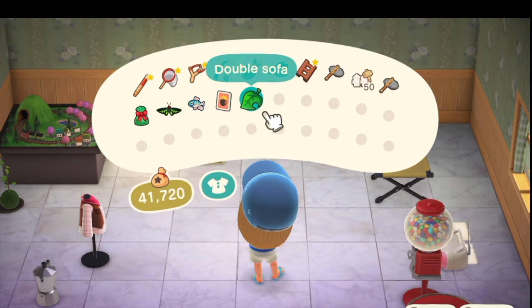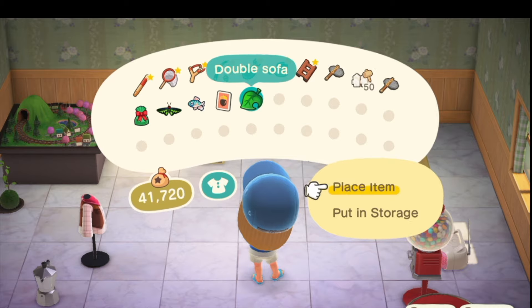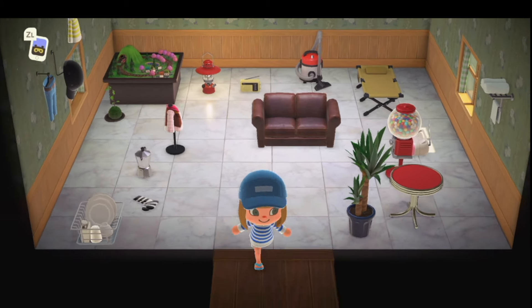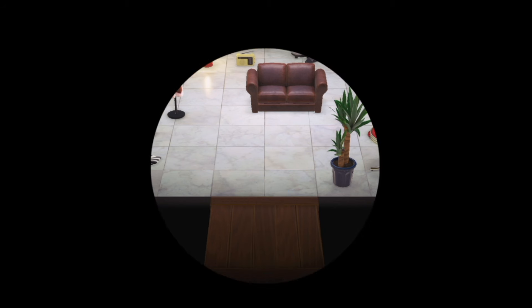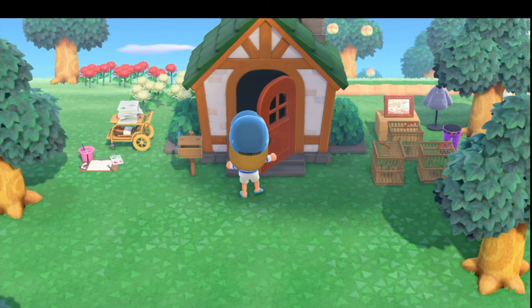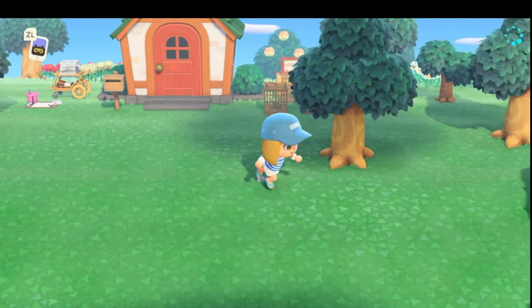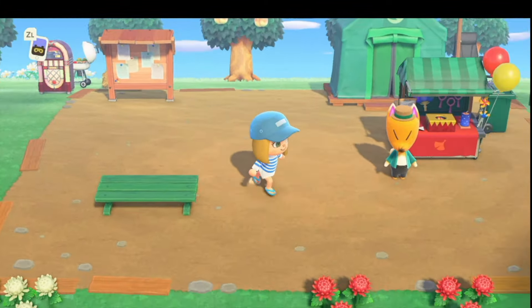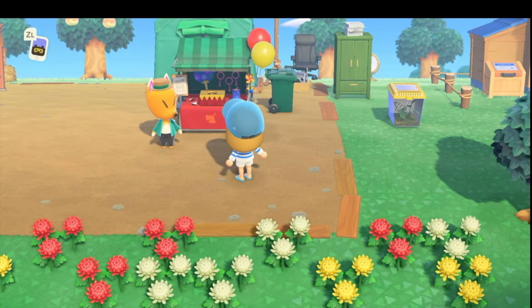I'll slap down this sofa - why not? And then we will go around. I want to go say hi to Tangy - I think she's running around here somewhere. And then I want to welcome Maple to the neighborhood. I was hoping Mabel would be here, but she's not. And instead I have Red.